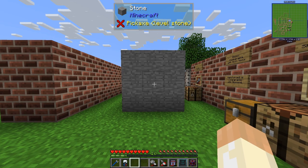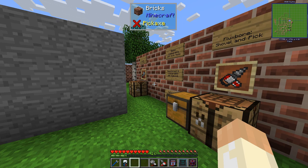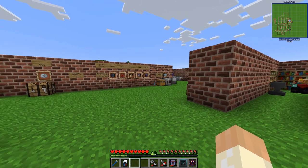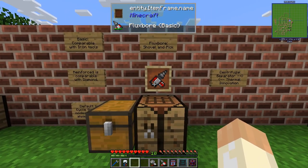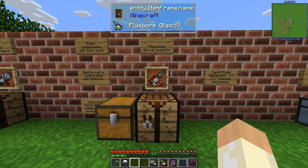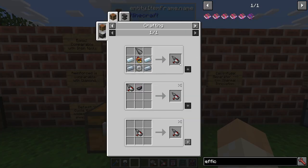Hello guys and welcome back to the thermal mods series. In this episode we are covering the first tools in Thermal Innovation. Since we covered the energetic infuser and capacitor quite recently, it's time to look at the tools. To begin with, the Flux Bore - this is a tool that will replace your shovel and pickaxe, and like many other machines or devices, they come in different tiers. To craft the basic one is actually like this.